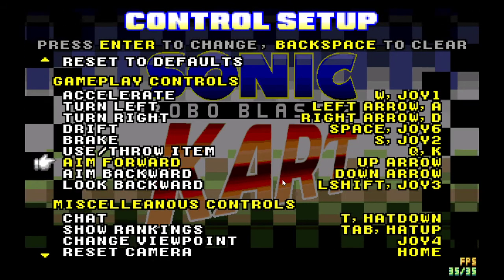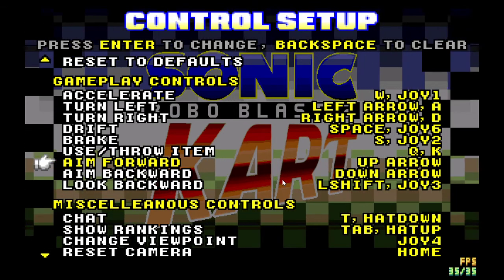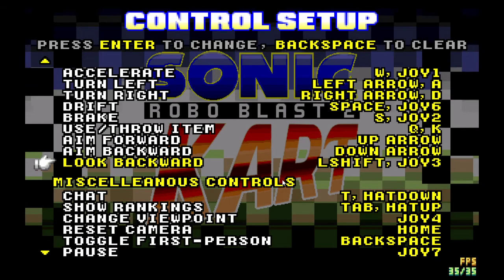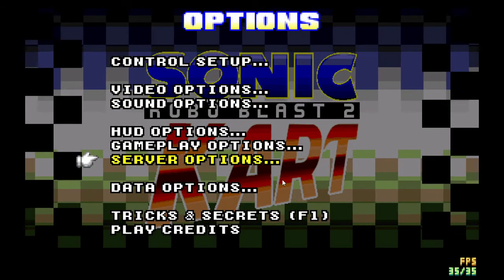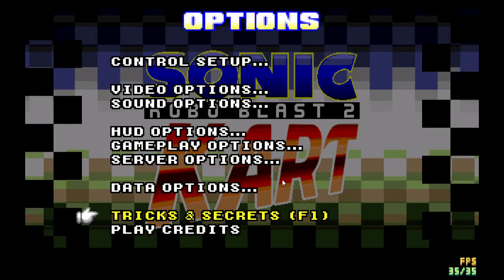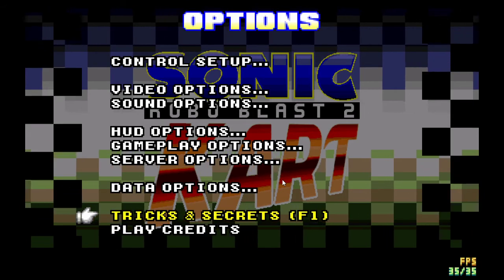Of course I use the up arrow key and down arrow keys to aim either forward or backward respectively. And nobody uses a look backward key anyway. There are also tricks and secrets, which might be accessible via the F1 menu, but I'm not going to be bothering with that sort of thing.